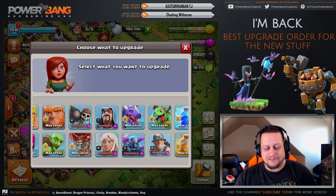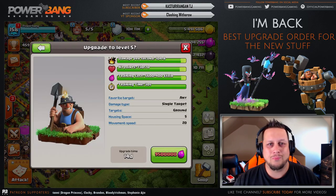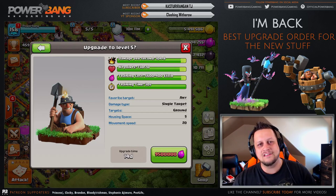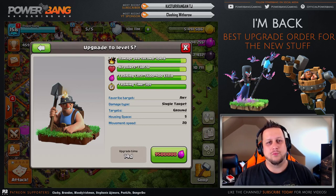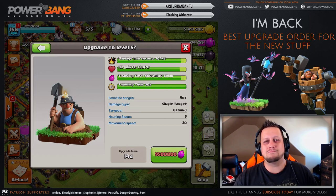First up, I'm going to have to say miner to level 5 has got to be your number 1 priority. It's simply too powerful in dip attacks from Town Hall 11s hitting 10s, as well as it could be viable in 11 versus 11. We've seen it done on a couple of occasions. I think miner for overall usability has got to be the top upgrade.